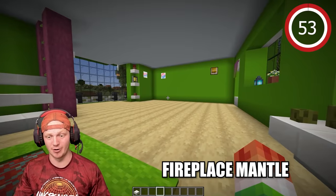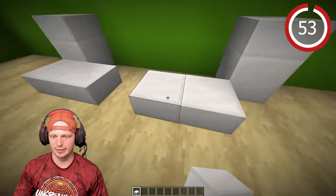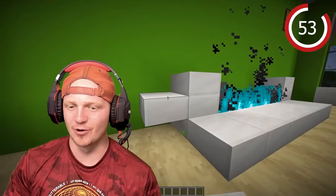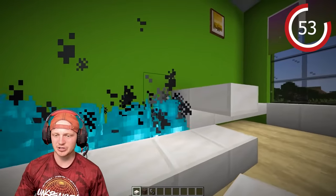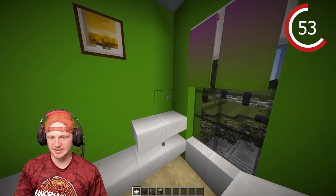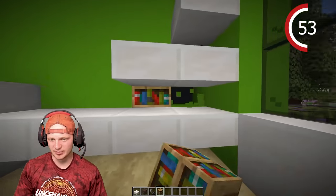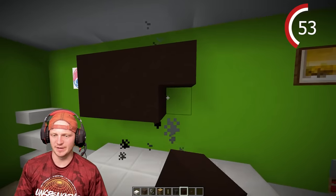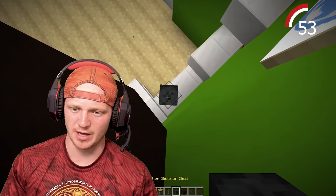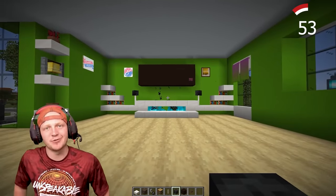Blank area over here — first find the center point of the wall. We're going to build something like this with a fireplace right here. Drop in some soul sand and light it on fire, continue this wall, and cover it up so the fireplace looks hidden. Do something fancy on the sides — dig into the wall and replace it with bookshelves on both sides. Now it's time to make the TV — throw some black terracotta blocks with a button, and add end rods with skeleton skulls as speakers.